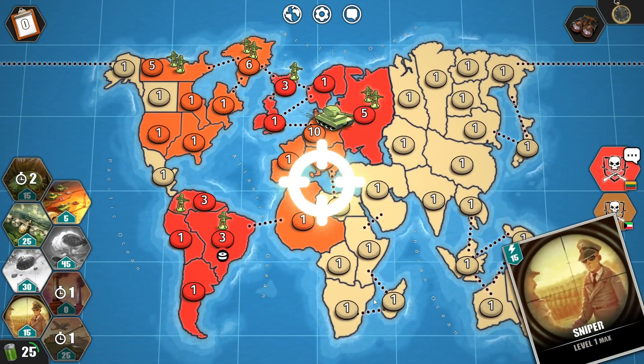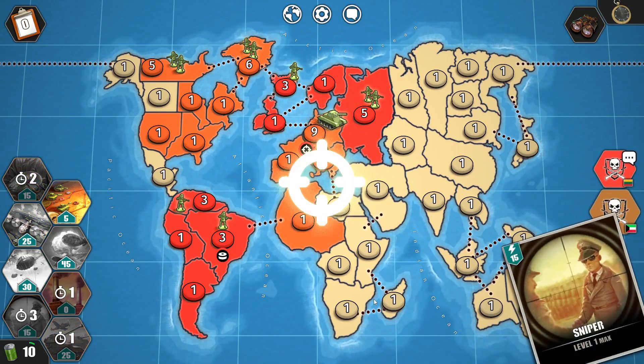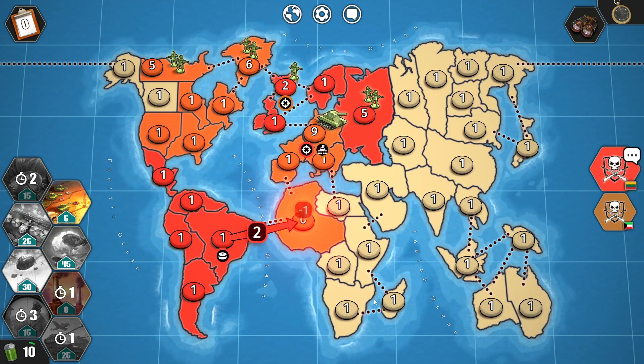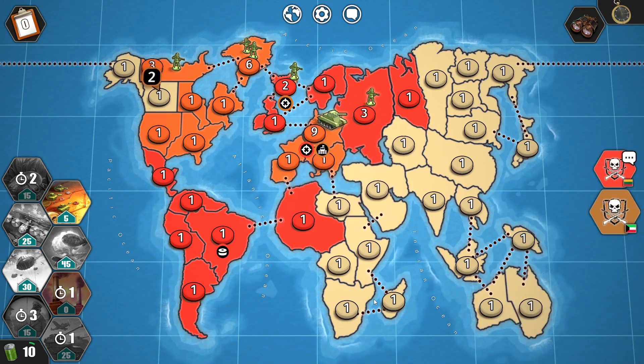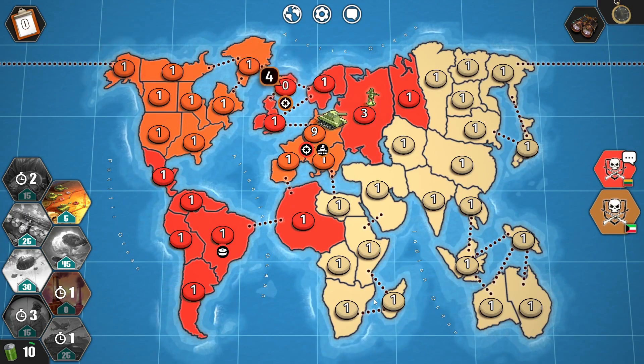Round four. My opponent strengthens his army. I'm using Sniper for a reason. He uses bunker and Sniper on one territory. I didn't even intend breaking into Greenland. I get the Algeria territory for free. He makes three more attacks, but these attacks will go to waste because I cancel his reinforcement right there.